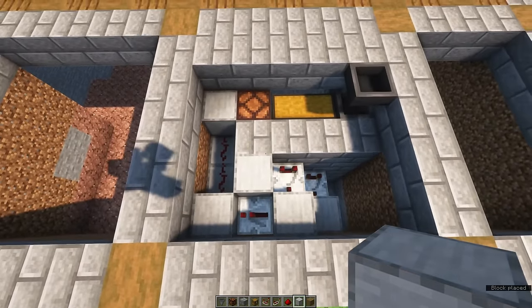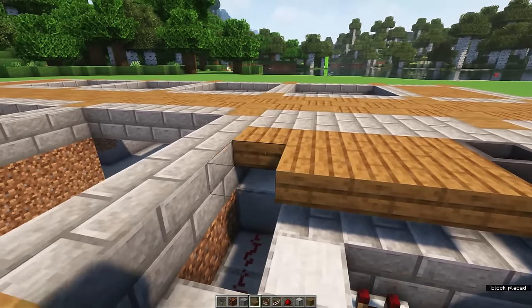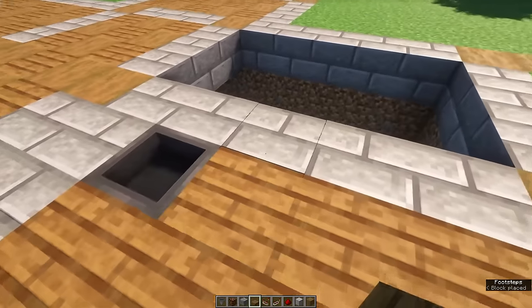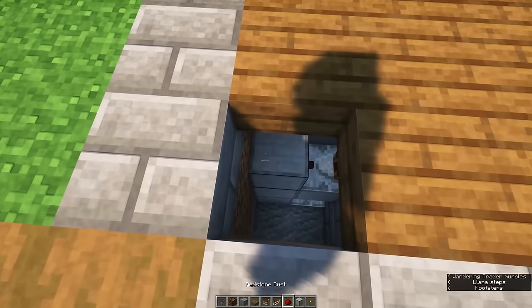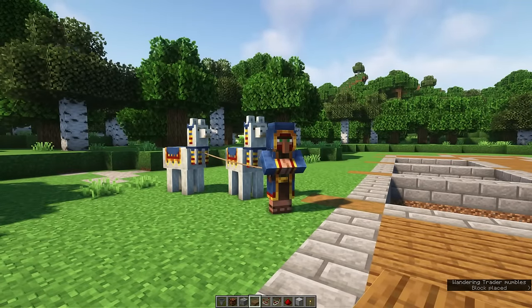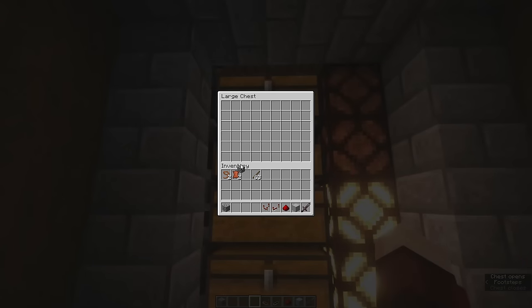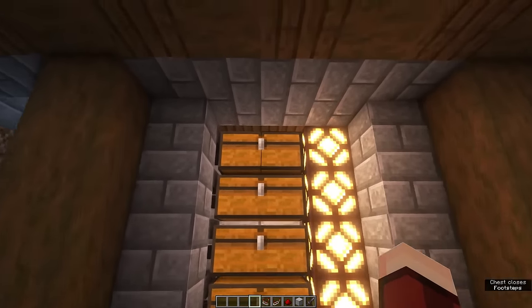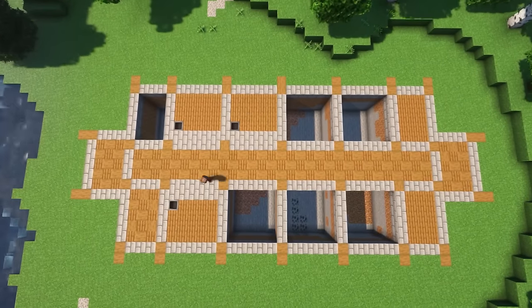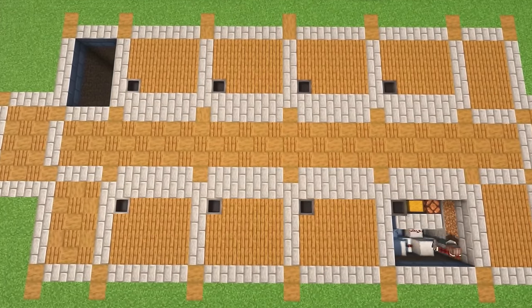That's it — make sure you check if it works before moving on to the other boxes. You can close it off using some spruce slabs, and be sure to put a torch inside otherwise mobs might spawn in here. You can check if it works by putting some blocks inside these chests one by one, and also taking them out again to make sure the lights turn off. Once you've done one of these boxes and confirmed it works, you can do all other boxes as well — eight in total.